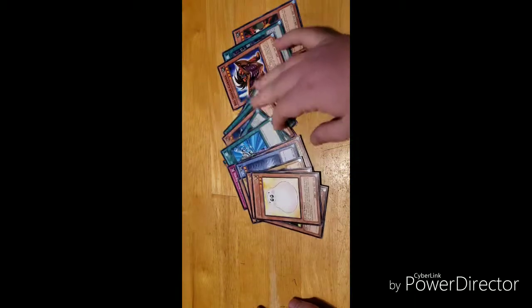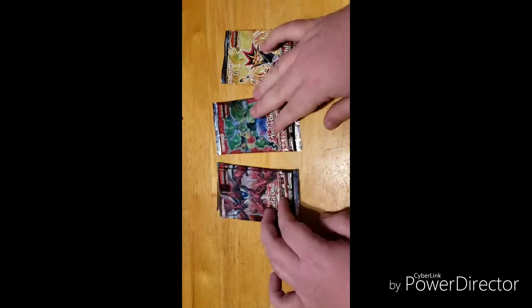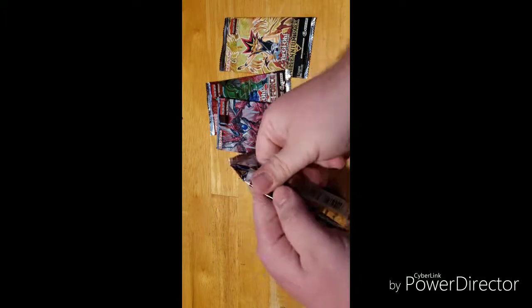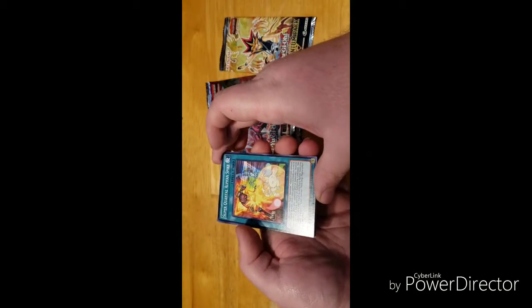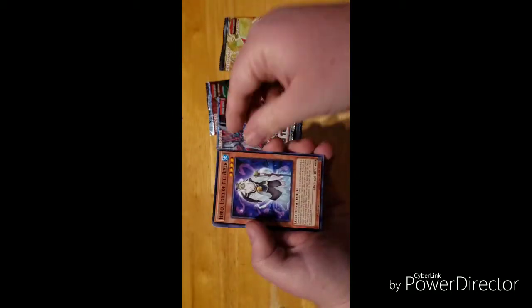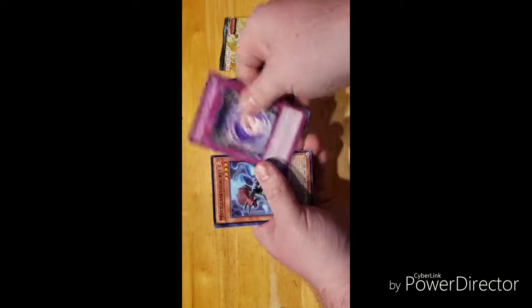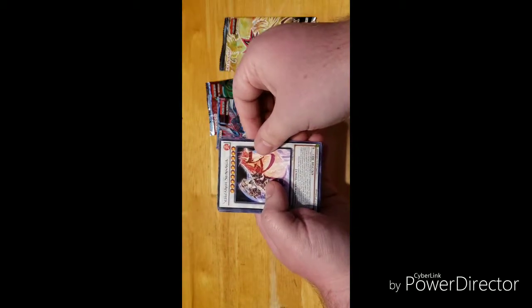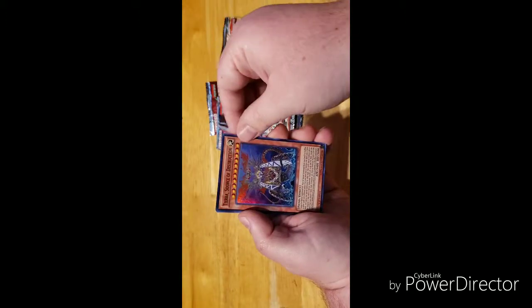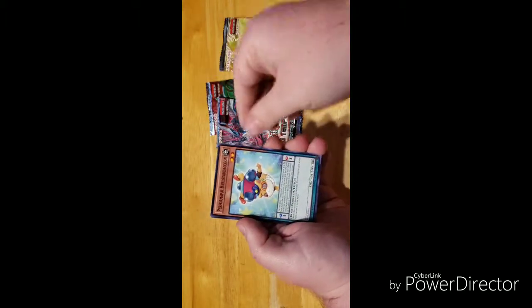Unfortunately pretty much all those packs were the same, but whatever. Now let's move into these packs — we'll open up a Raging Tempest first. We have Super Quantal Alpha, Shiranui Squire — my bad — Hydro Lord, Shura Nui Style, Samsara, Miscellaneousaurus, Shura Nui, Sunset Sunset Saga — my bad — Tara Source of Destruction, Ritual Beast Return, and Performapal Handstand Raccoon.